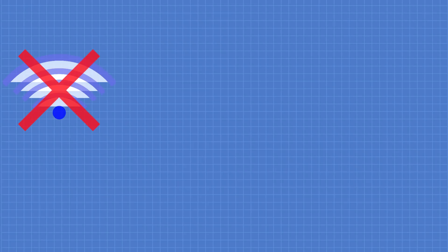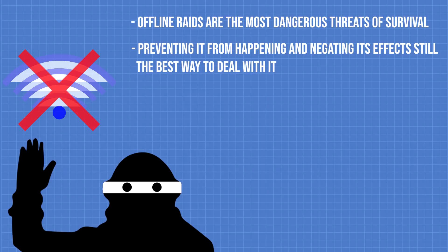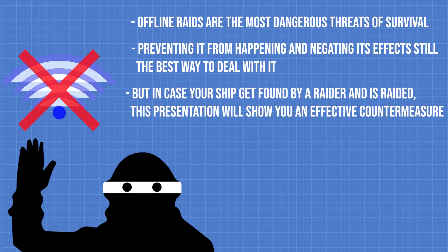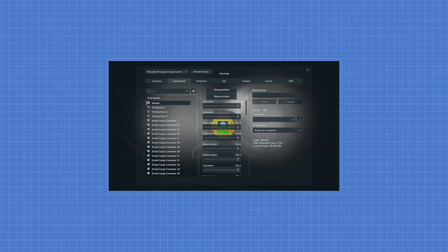As presented in a previous presentation, offline raids are the most dangerous threats in survival. While preventing offline raids and their effects remains the best way to deal with it, this presentation will cover the most effective and efficient way of dealing with offline raids if your ship does get found and raided. This presentation will be accompanied with a video demonstration along with the usual graphical representation.